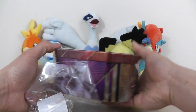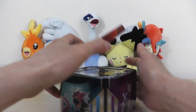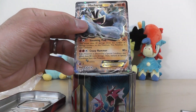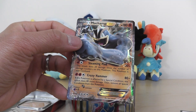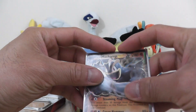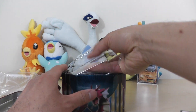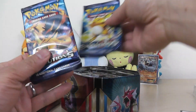And another one of these tins that I'm not really sure what to do with. Here is our Machamp EX, and I guess it's a code card for the deck to use this guy online. Let's see what's in here. The packs look like Evolutions is the newest one for this.